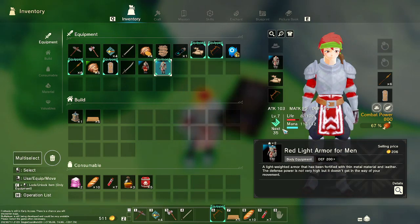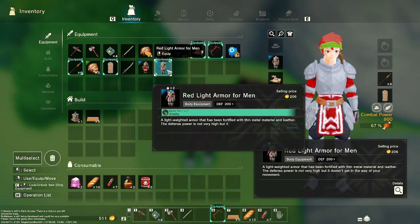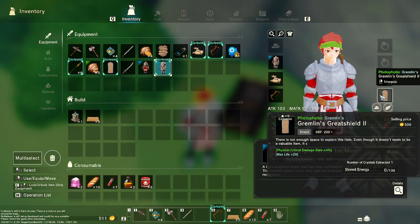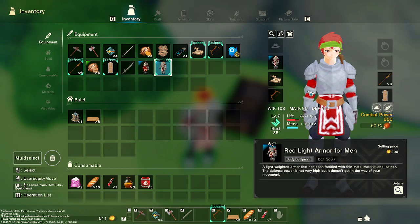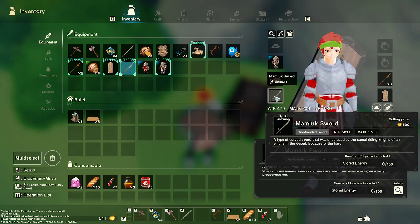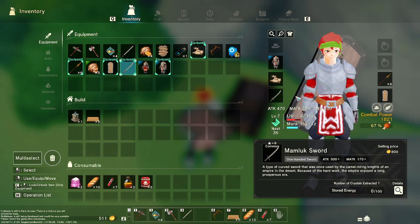This is what it looks like — it's 200 defense right off the bat. You might have also got the shield, that's 220 defense. And if you got the sword, that's 500 attack. That sets you up for a lot of content early game.